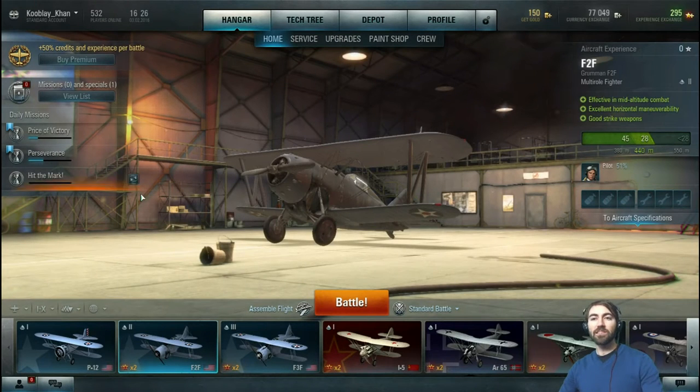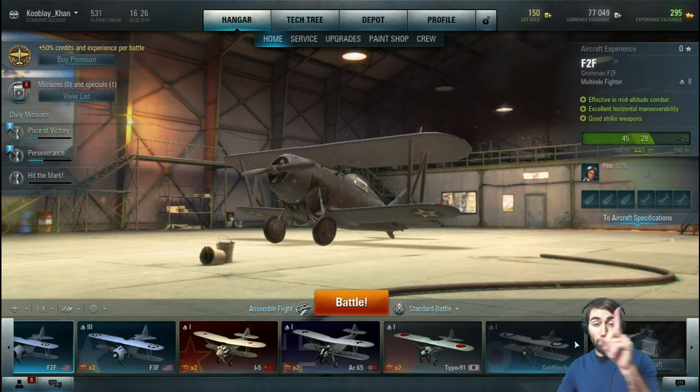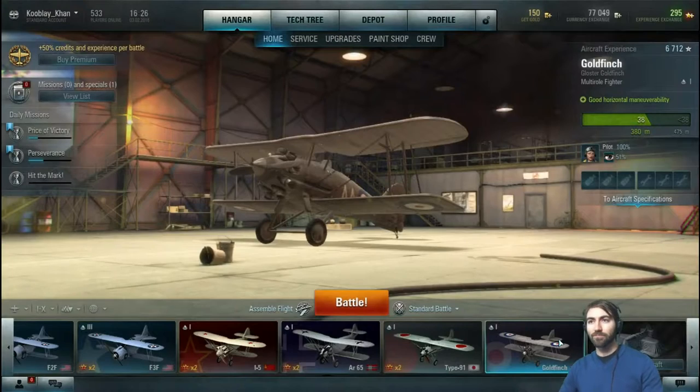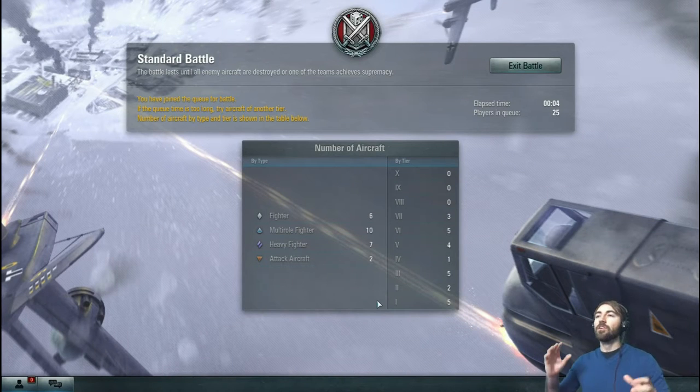Tier aircraft follow the same path — think of it as a level-up. We're going to do another battle in the Goldfinch, another tier-one class. The reason I'm sticking to tier one is because most of you when you try out this game are going to start there. You can buy more or put money in to reach tier two, but I wouldn't recommend it — tier two requires a level of strategy where you want to learn to control your craft pretty well first.